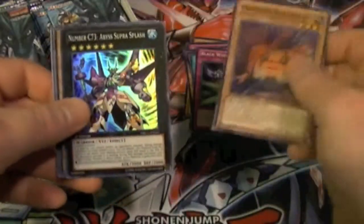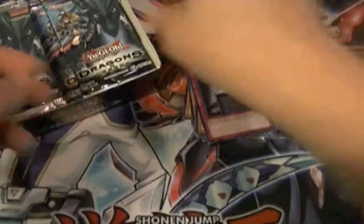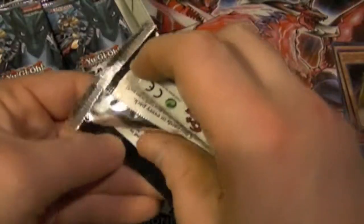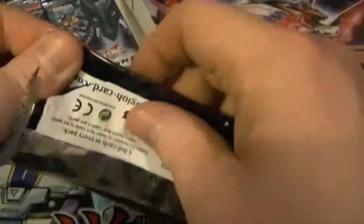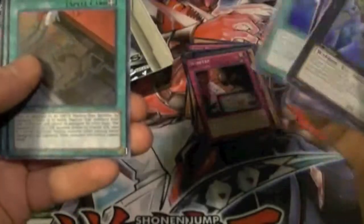Next pack: White Swan, Construction Train, C73, Blackwing, Roshi, Wire Tap, and Ra's Disciple. Following pack: Number 73, Parasychroid, Celestial Sword, Train Connection, and Rank-Up Magic.